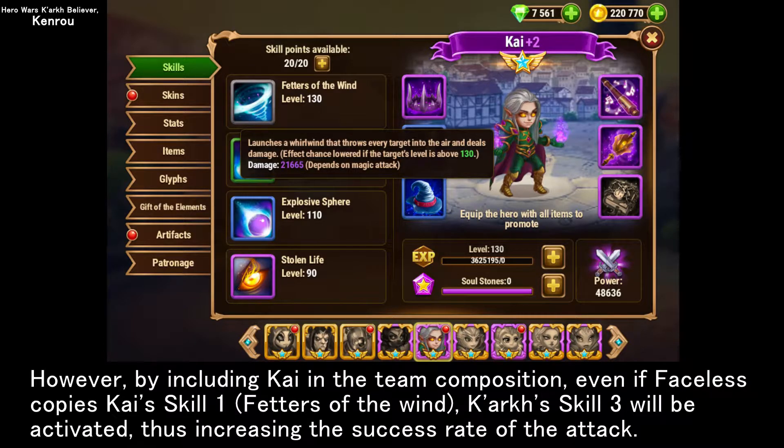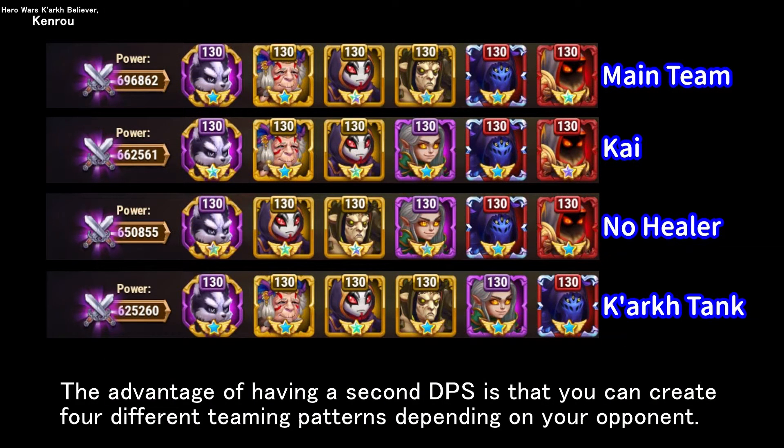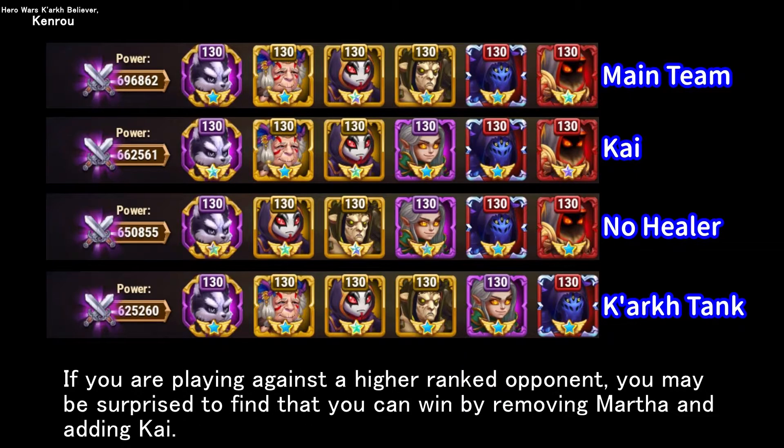However, by including Kai in the team composition, even if Faceless copies Kai's skill 1, Fetters of the Wind, Kark's skill 3 will be activated, thus increasing the success rate of the attack. The advantage of having a second DPS is that you can create 4 different teaming patterns depending on your opponent. You can choose to replace Jurgen with Kai if the enemy team has Sebastian, or use Kark as a tank if the enemy team has no physical attack heroes.